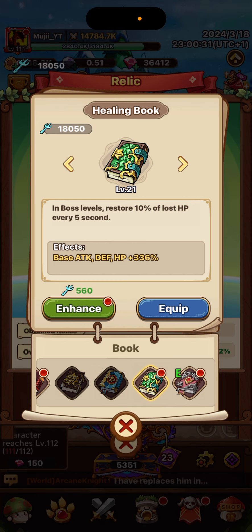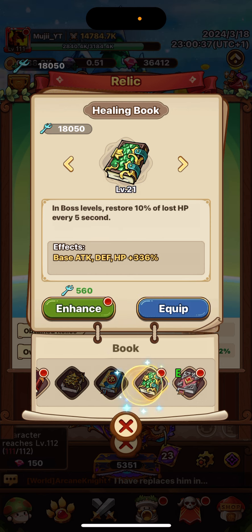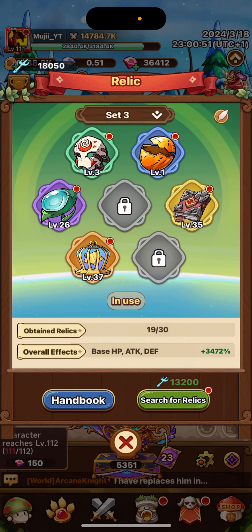If you need more health, do your attack for HP before attack. If you have the two other skills, there's going to be a shield before you die. In boss levels, restore 10% of max HP every 5 seconds — pretty nice, actually. It's probably better than the immune one, because the immunity is just for the first time, while this is every time.